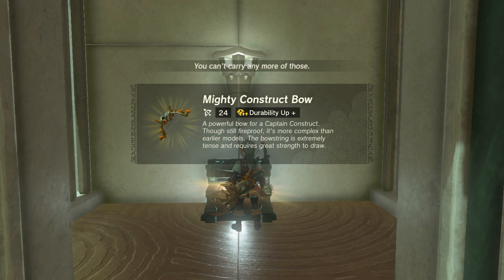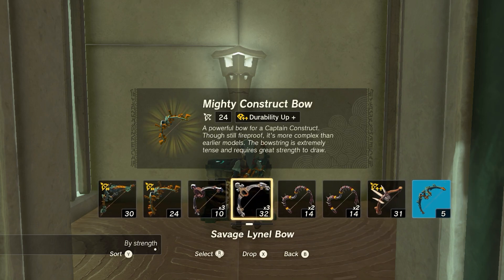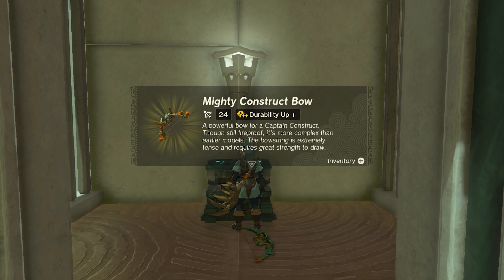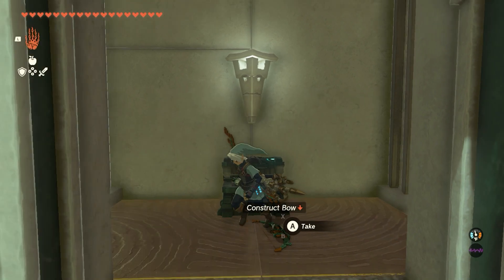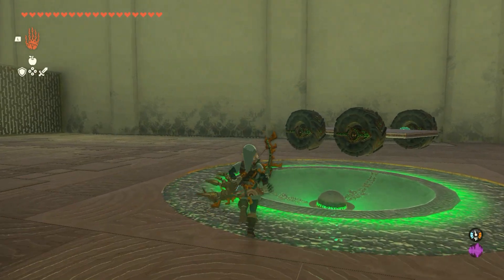In this case the reward is an extra construct bow, and it's actually a pretty good one — it's got good damage and also extra durability, both things I like in my bows. I'm going to go ahead and grab that, and then I'm going to use the exact same vehicle as before.